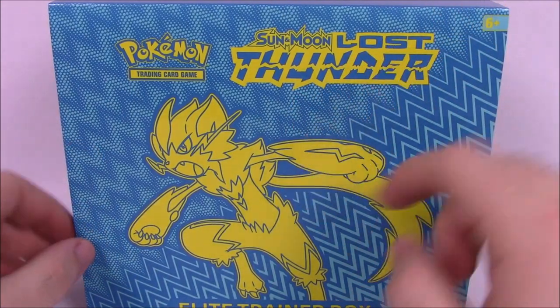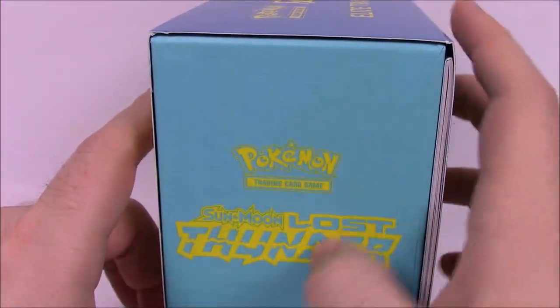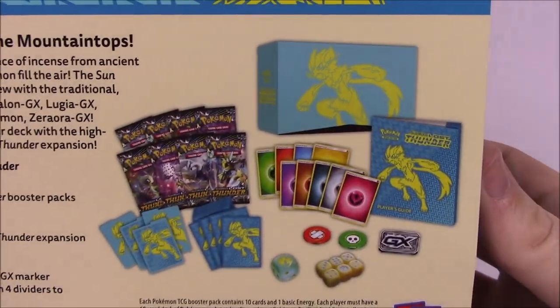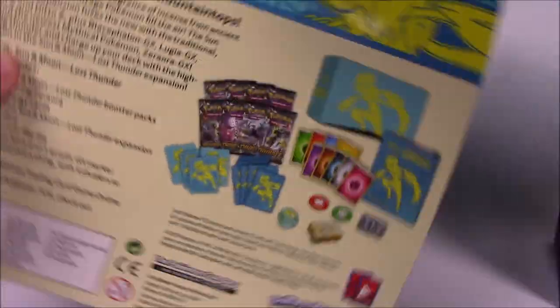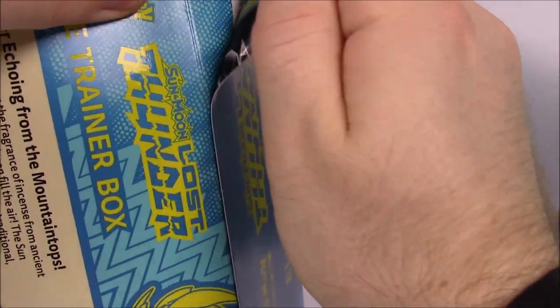I like the light blue and dark blue mix, and then the yellow on top — I just like that whole connection. Then you can see on the side here it's more of a teal color, but I still like and enjoy that a lot. On the back, as usual, we've got all the items we're going to be getting in the set. We'll go ahead and open it up here, and the book was thrown in there.